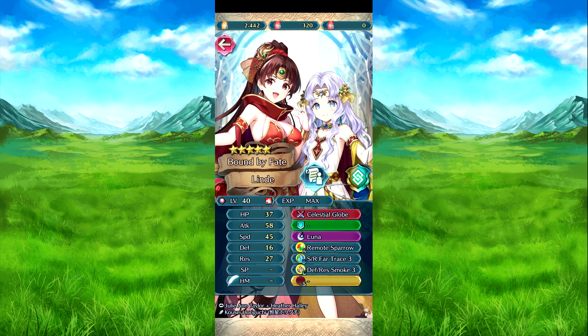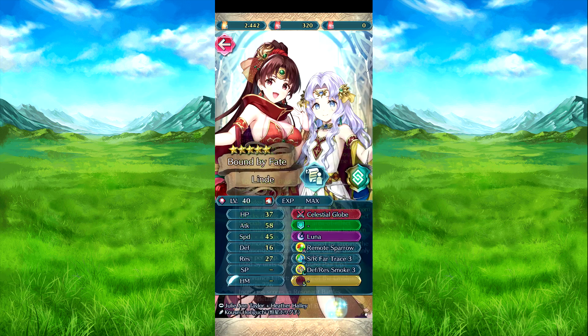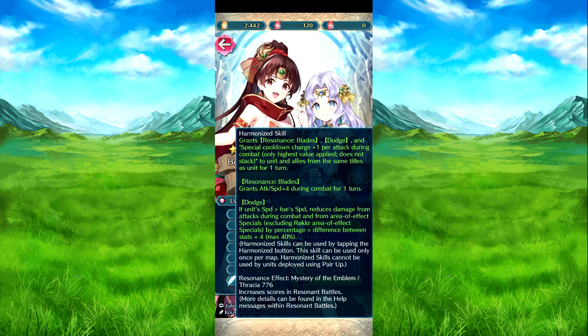We'll call this one Desert Siege — Desert Lindy — because it was the Siege of Dan stuff. The harmonize skill is Resident Blade, Dodge, and Colon Charge plus one per attack during combat for two allies with the same title. They are of course free CSM-6 on Mystery of the Emblem. Resonations and attack speed plus four during combat on dodges if they outspeed the foe — it's a post-battle effect times four, up to 40. The harmony skill is a once-per-map skill.